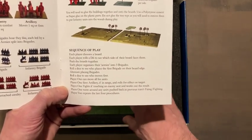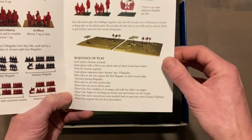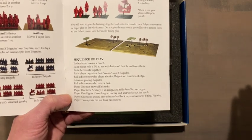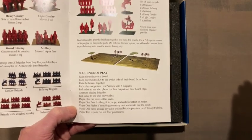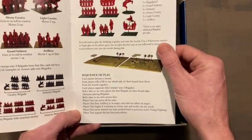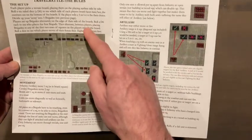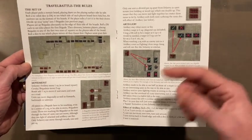You then pick your armies into three brigades, roll a die to see who places the first brigade, and alternate placement. Roll a die to see who moves first. Player one moves all of his units, fires his artillery and rolls for effect, then fights if any of his figures are in base-to-base contact with the opponent's. Player one then rallies any units pushed back in the previous turn, and then player two repeats those same procedures — moving, shooting, and attacking.